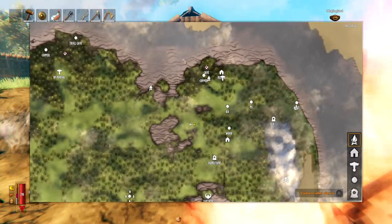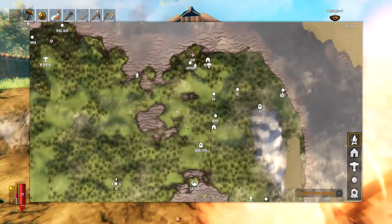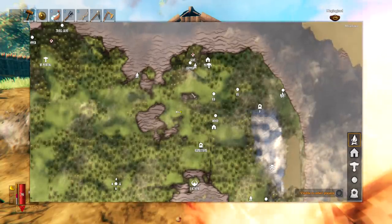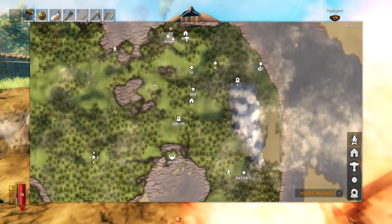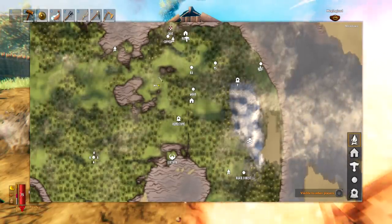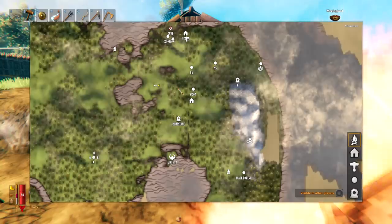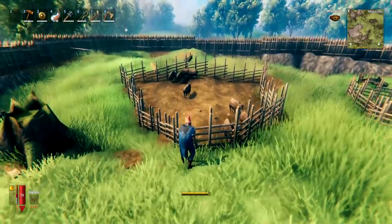When setting up your base, put a lot of thought into it. Be somewhere near water as you'll need to do a lot of water exploration and bring materials back by boat. Early on you'll also need to do a lot in the black forest, so try to be near several. Being near a mountain is useful if you want to get wolves back to your base easily. Also think about the type of base you want to build, available space, how easy it is to flatten the area, and proximity to wood.